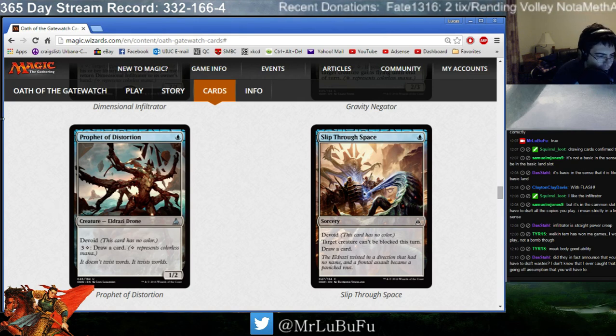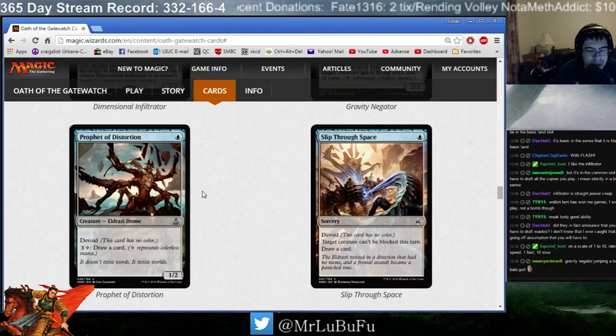Yes, you do have to draft Wastes — they're like Snowlands in Ice Age block or Coldsnap. On a scale of 1 to 10, rate the speed — 1 being fast, 10 being slow — I think it's going to be around 3 or 4, with 1 being original Zendikar, 2 being Gatecrash. I think it'll be between 4 and 4.5 — maybe 5 or 5.5. It's in that center range, because you're still casting giant Eldrazi, but this set has fewer of them.